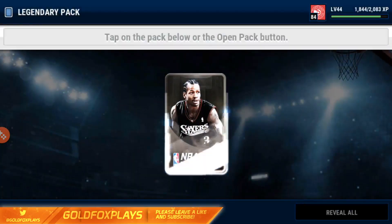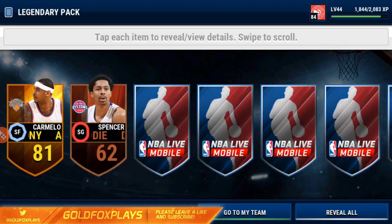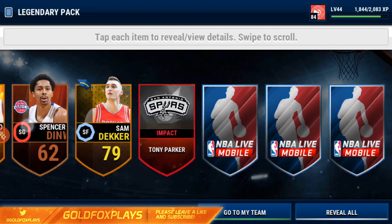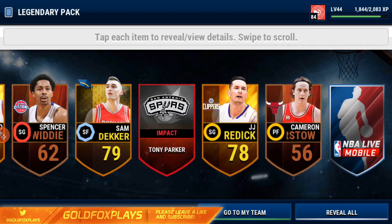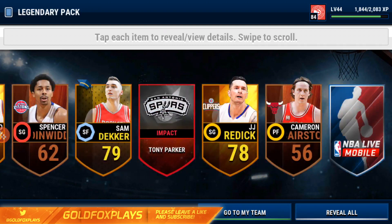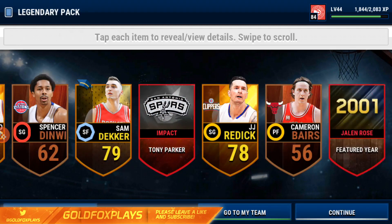I hope if we get a collectible, it's at least an NBA global collectible for those legends because those are the most expensive. Right there we get Carmelo Anthony in the shooting lineup, which is good. Sam Decker costs around 10k, a little more than 10k, which is also good. Then there's Tony Parker, JJ Reddick — these packs are pretty fire so far.